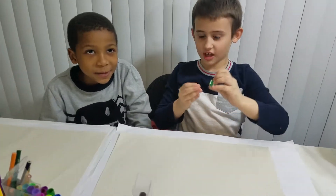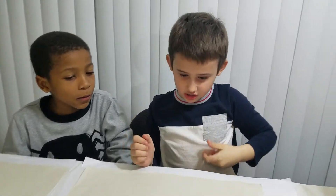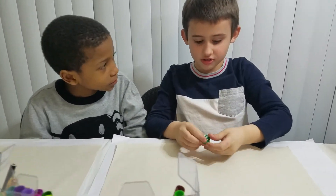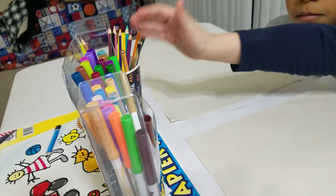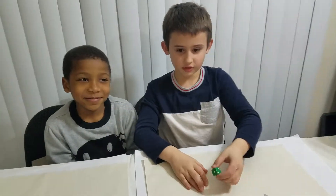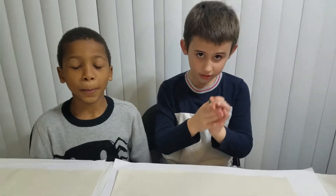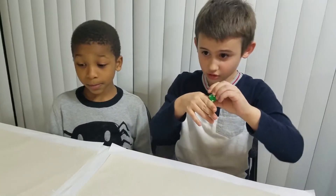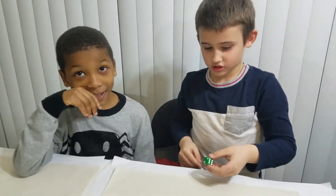Today we're going to be playing the three marker challenge. You flip the dice, whatever number lands on — like if it lands on two, you have to pick two markers. You also have to close your eyes when picking the markers because you don't want to cheat. Let's just start the game.